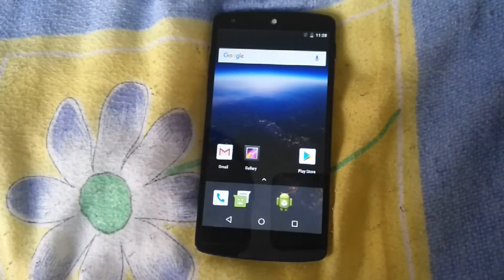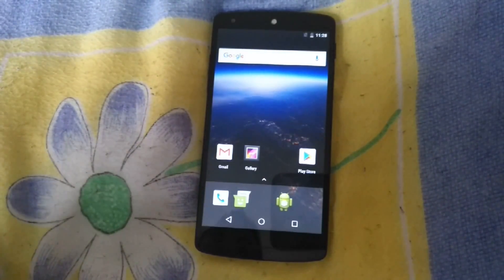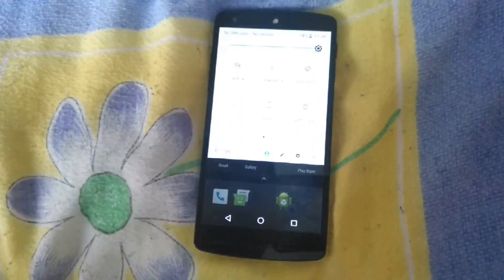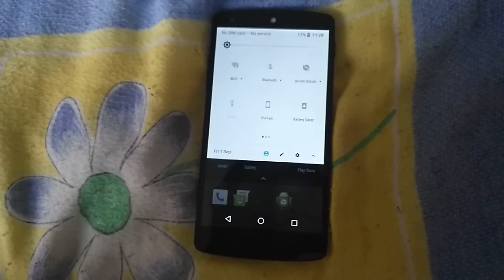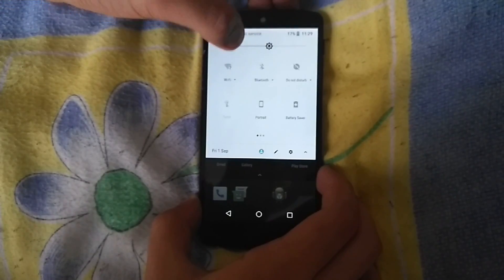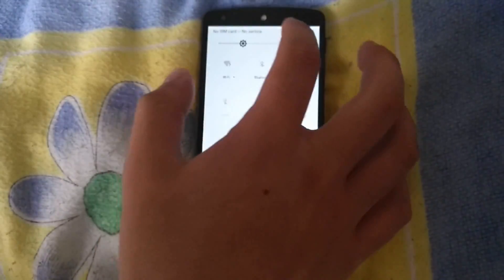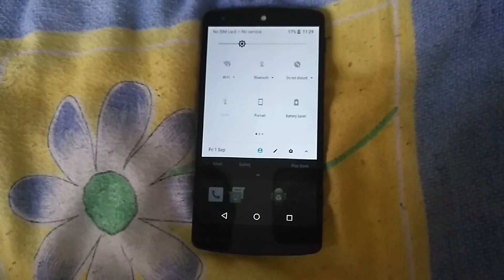This is the AOSP version, or vanilla Android as it's called. I also noticed there's no change whatsoever with brightness — it's just the same, the brightness doesn't change. Battery drains really fast.